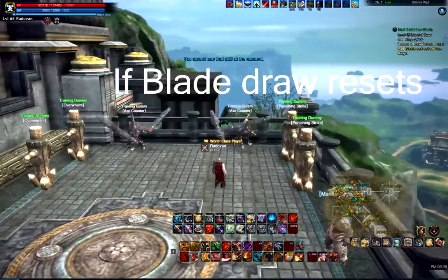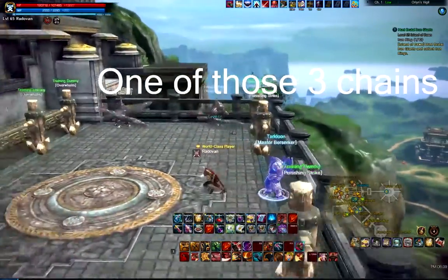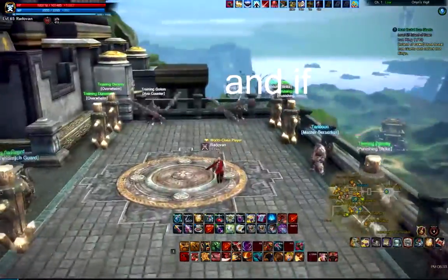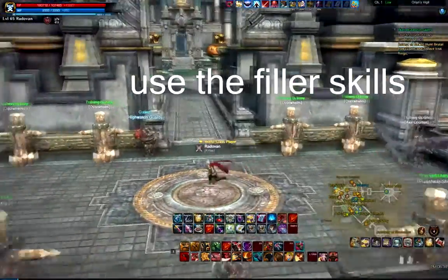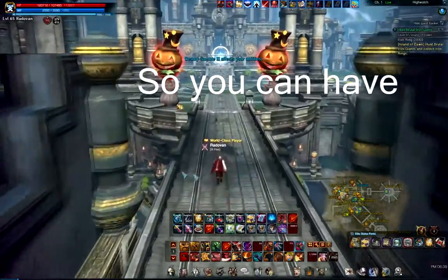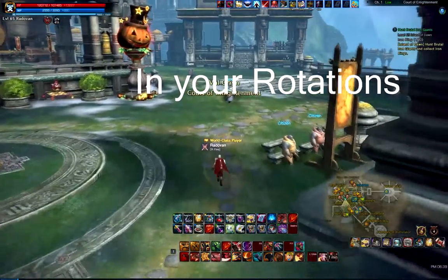If Blade Draw resets, then just keep doing one of those three chains. If it doesn't reset, use the filler skills. Basically spam Deadly Gamble whenever you can, so you can have Blade Draw as much as possible in your rotations. Thank you for watching, be sure to check out my other videos as well and have a nice day.